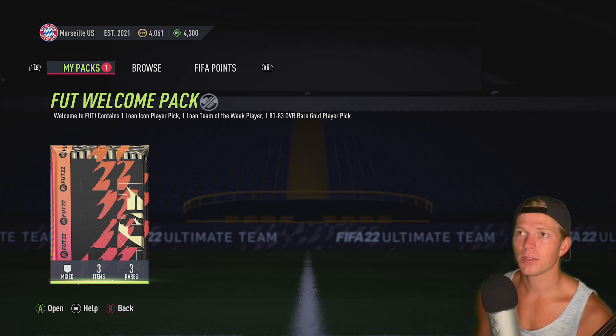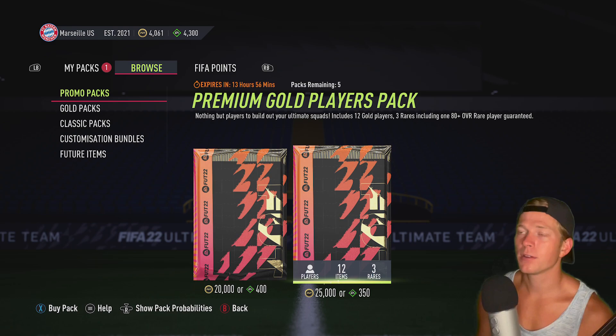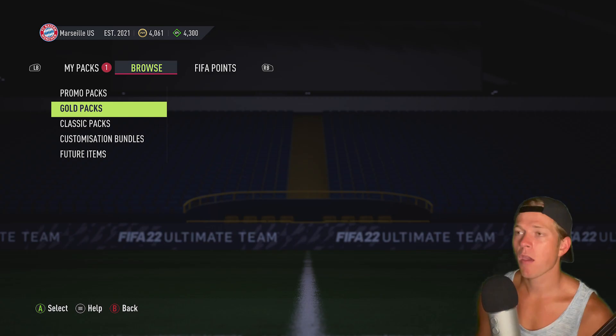Let's go ahead and drop into the store. Looks like we still got our welcome pack. Let's head on over to browse. We've got regular promo packs — two different ones here: 81-to-86 rated players packs, and a premium gold players pack. Nothing but players to build out your ultimate squad — includes twelve golds, three rares including one 80-plus overall rare guaranteed. Not too shabby.